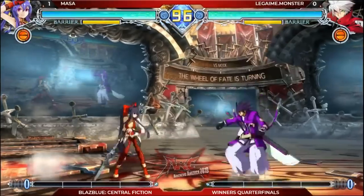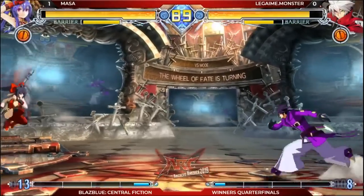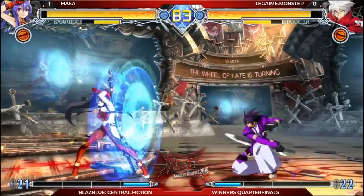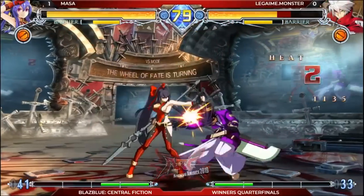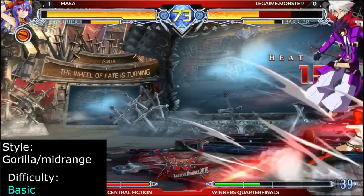Mu-12 is one of the most straightforward and unique characters in BlazBlue. Unlike most characters, she has several preset attack strings similar to those found in a Tekken or Mortal Kombat game. Her normals, air flips, homing projectiles, dive kicks, and spear charge give her an excellent neutral game. Up close, Mu-12 can stagger with her low 2A and command dash to reset pressure. Mu-12 is recommended for players who want a mobile, hard-hitting character with strong neutral tools and stagger pressure.